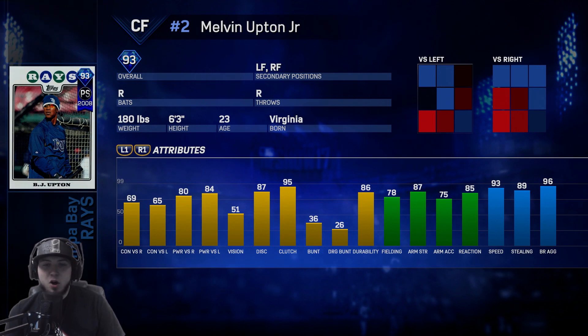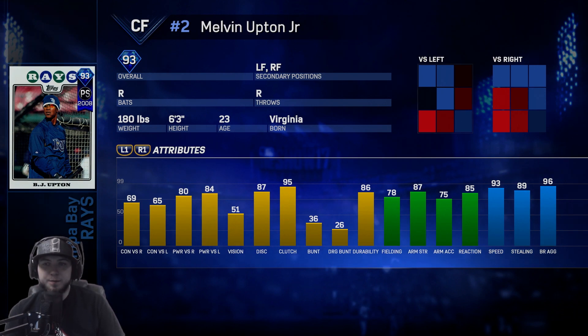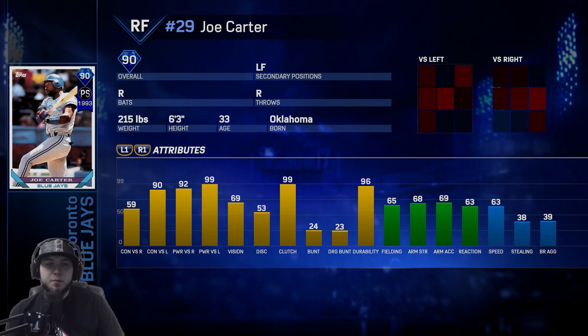BJ Upton is the Tampa Bay Rays — 93 speed, lightning fast. 87 arm strength, vision is all right at 50. His power stats versus righties is 80, versus lefties 84. His contact stats are all right but he is very powerful with 87 discipline, 90 overall.